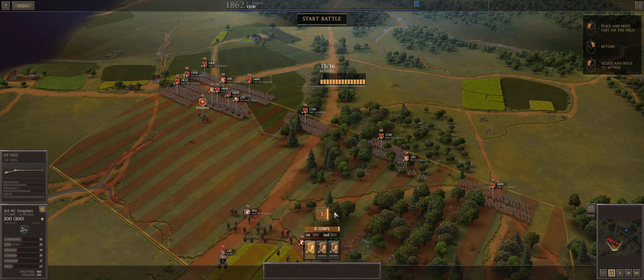I went into Cedar Mountain with two objectives. The first is that Johnston is fairly close to his second star, so I wanted to see if I couldn't grab that before Second Bull Run. We bring the second corps. The other thing I wanted to do is generally increase the skill level of second corps so it could contribute more meaningfully to these battles — I'm not leaning so heavily on 1st Corps.